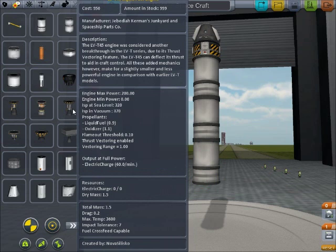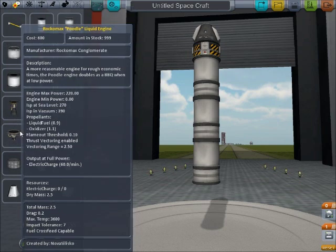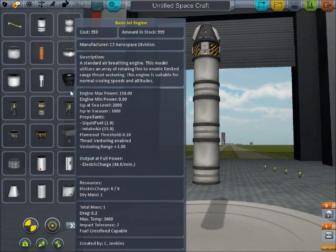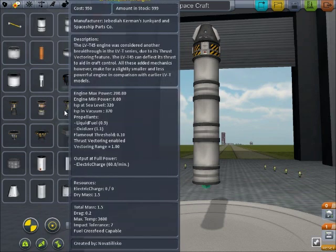Then we'll give it an engine. You're going to want to look at the engines carefully. One of the mistakes I made is you've got to make sure, if you want to control the rocket well, you're going to want thrust vectoring enabled. This one has it; this one doesn't have any at all. Also, you're going to want to make sure you're using the right type of engines — not a jet engine. If you're using rocket fuel, you want a rocket engine for that. We'll get to jet engines later.